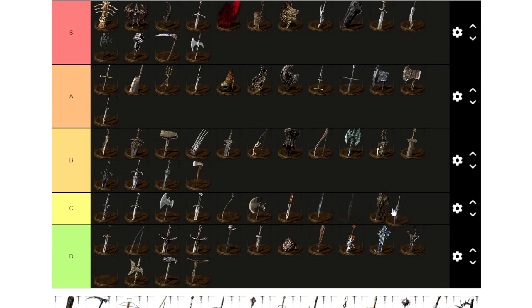Jagged Ghost Blade is C tier — not unusable, I made it work, just not impressive. Large Club is S tier: it's light, does poison damage, has an amazing moveset, is fast, catches opponents off guard. Solid S tier.